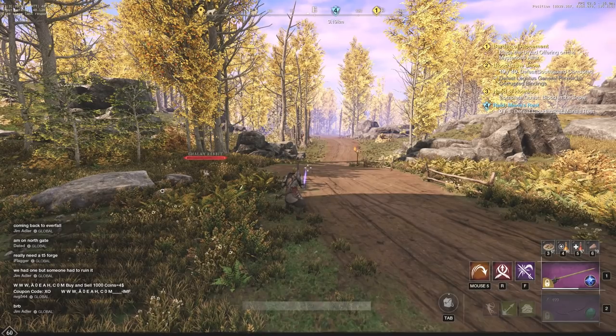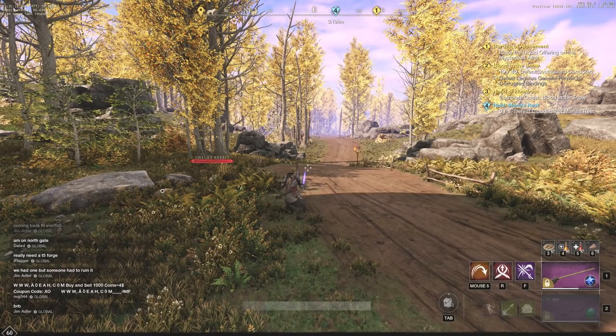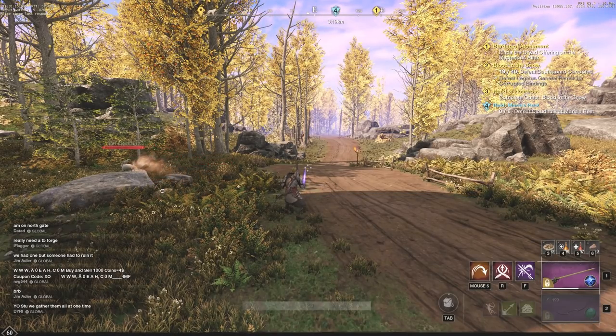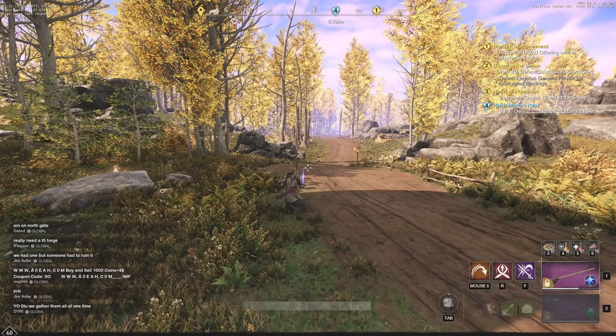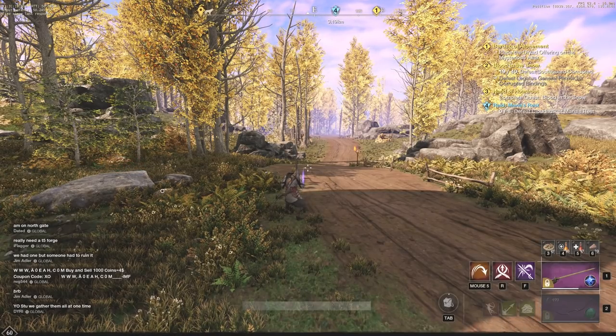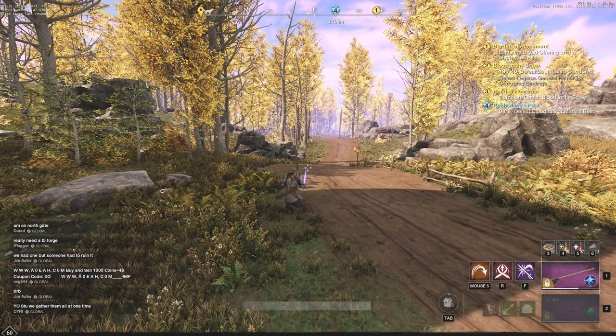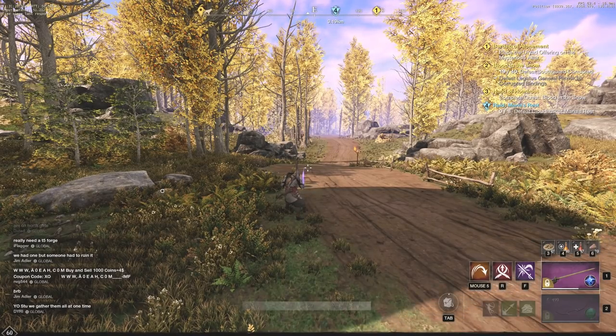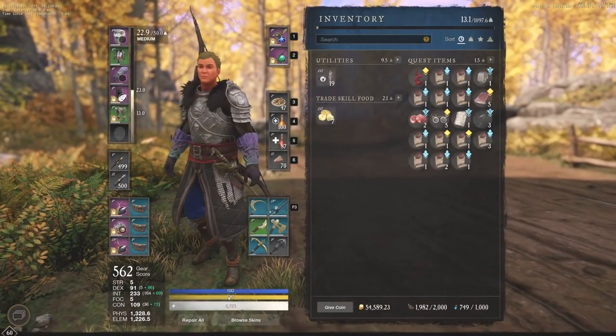The first thing we're going to jump into today is in regards to health pots. Drink pots as soon as you lose enough HP. What I see a lot of people doing is right as soon as they take about half their health, or even one-fourth their health, they'll start using their health pot. You don't want to use it too early and you don't want to use it too late, so there is a nice middle ground.